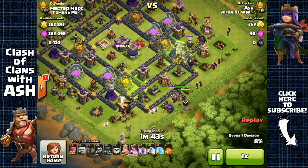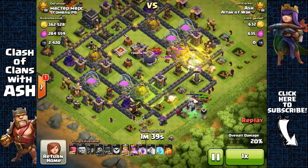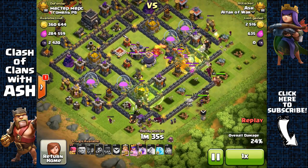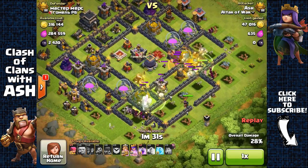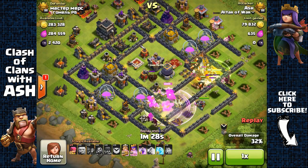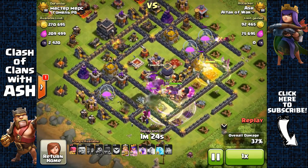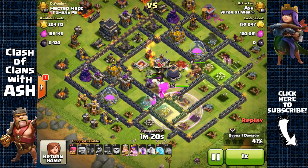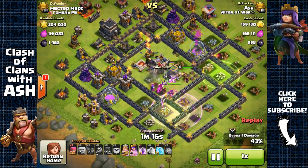The preferred army composition I like to utilize for farming in Titan League consists of Giants, Wizards, and Witches. This is a very efficient and very powerful army composition, making it very effective for farming here at Titan League — especially if you have powerful heroes. Here I'm going to use a rage spell, remove his clan castle archers with the poison, and as you can see, all my troops have basically made it to the core.